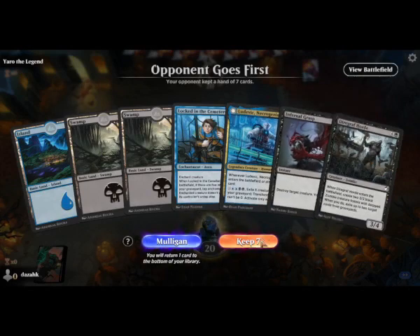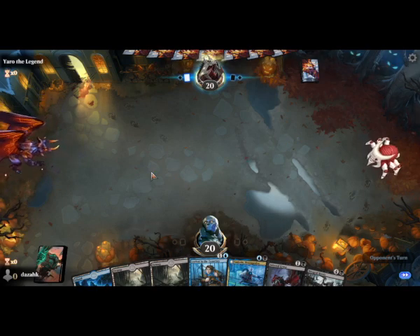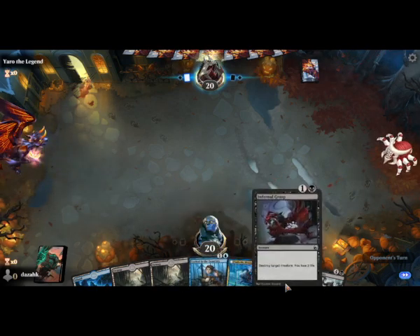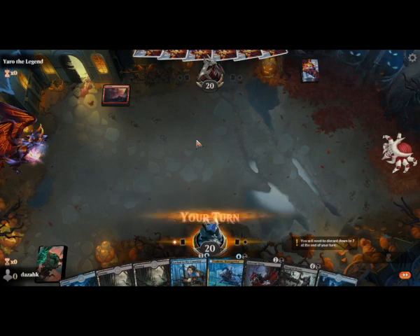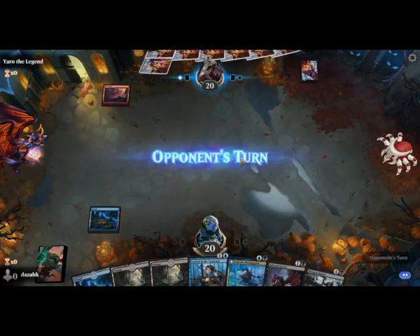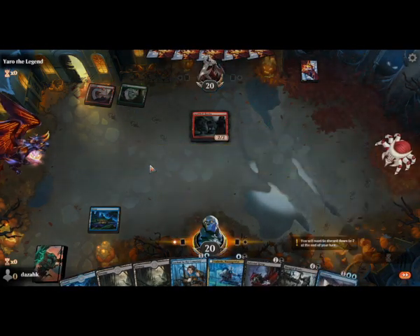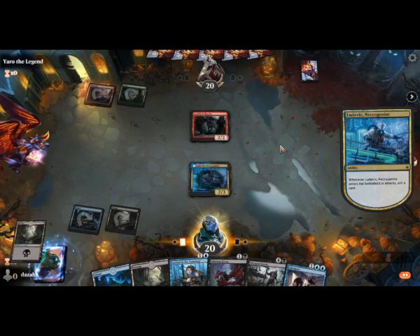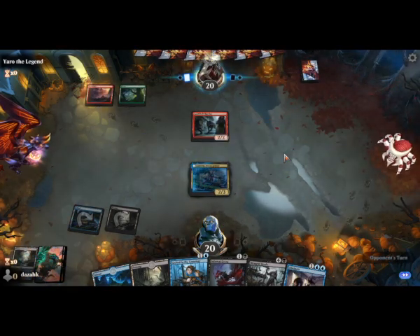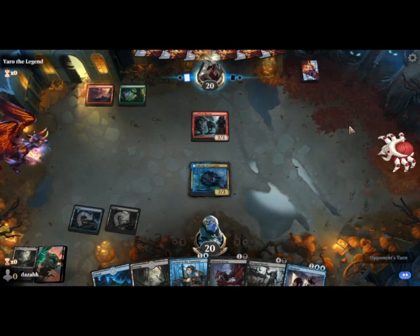Good opening hand - we have our Ludovic, a couple of removal spells, a five-drop, and three lands, so we should hopefully be able to play that on curve. We play Ludovic - he takes the land off the top. We've drawn our counterspells so I can probably just hold up mana and see if the opponent does anything spectacular.